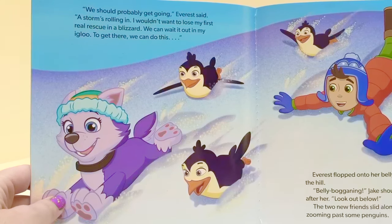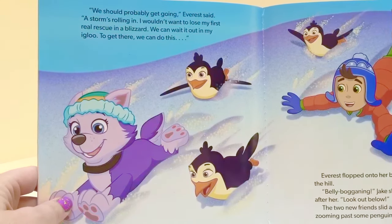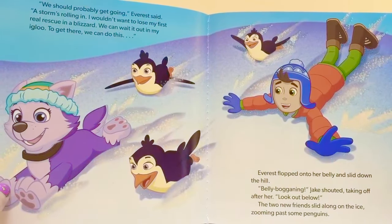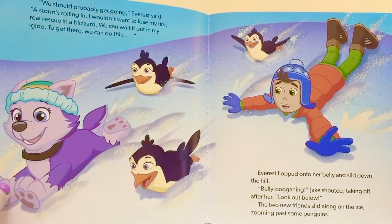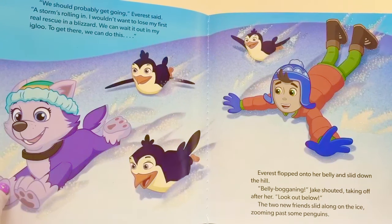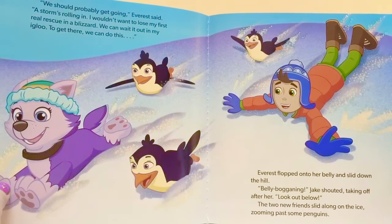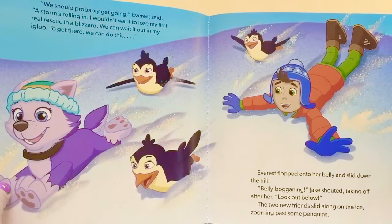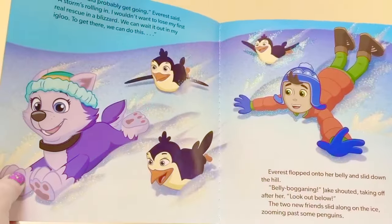We should probably get going, Everest said — a storm's rolling in. I wouldn't want to lose my first real rescue in a blizzard. We can wait it out in my igloo. To get there, we can do this. Everest flopped onto her belly and slid down the hill. Jake shouted 'Belly-boggling!' and took off after her with a 'Look out below!' The two new friends slid along the ice, zooming past some penguins.